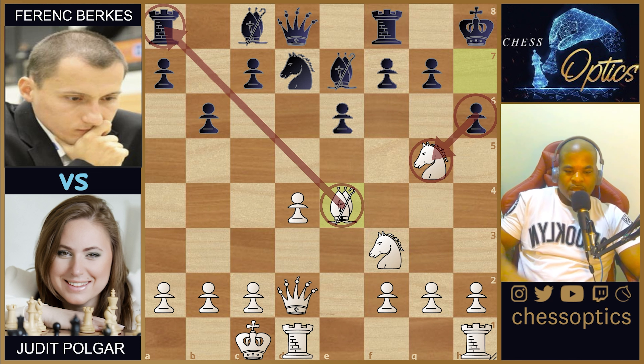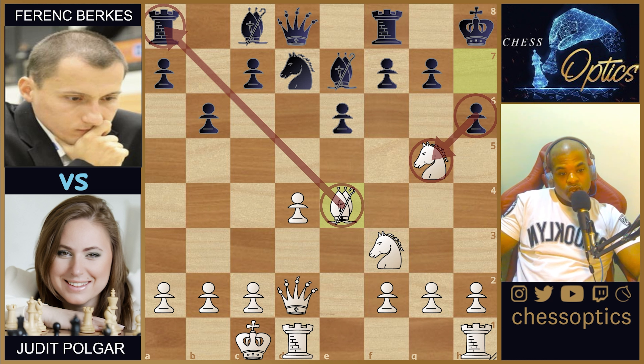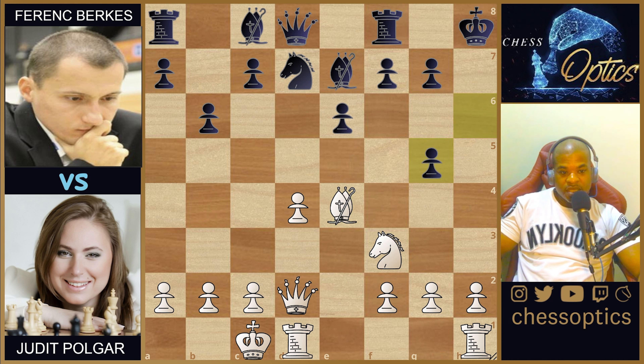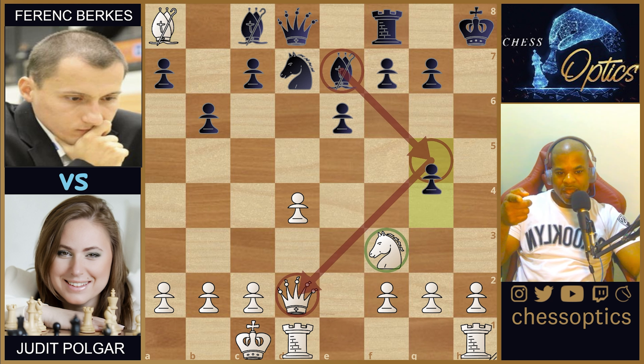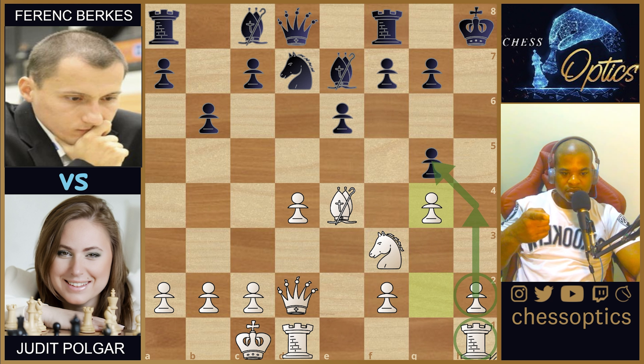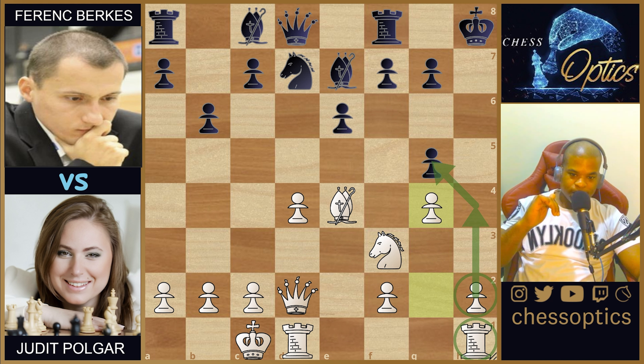Black does take the knight, however white doesn't take the rook immediately because black thinks he's set a trap with this move — it's a devious trap, but Judit Polgar sees directly through it. The idea is: if the rook on a8 is captured, then black plays g4 and the knight can't move because if it does, the bishop comes to g5 and pins the queen to the king. But instead, Judit plays g4 herself — this response is just brilliant.